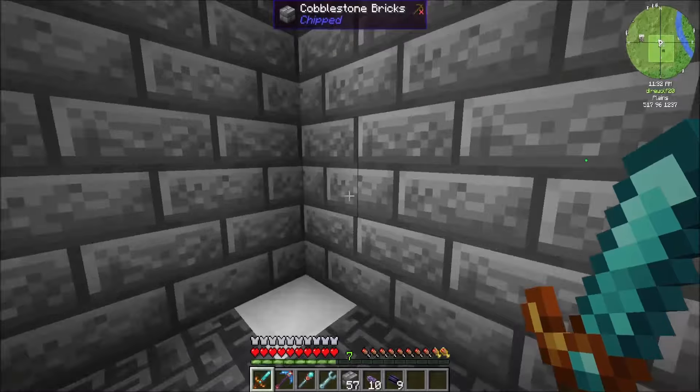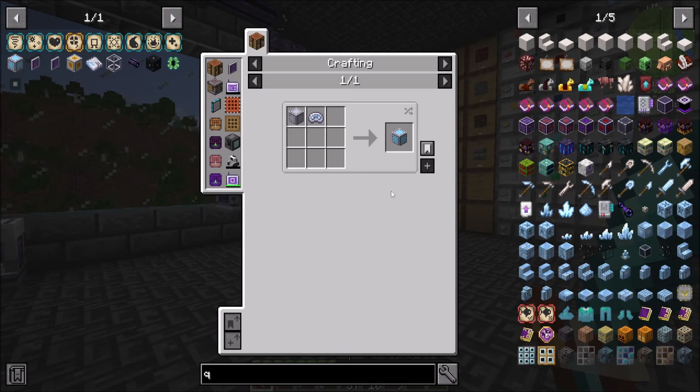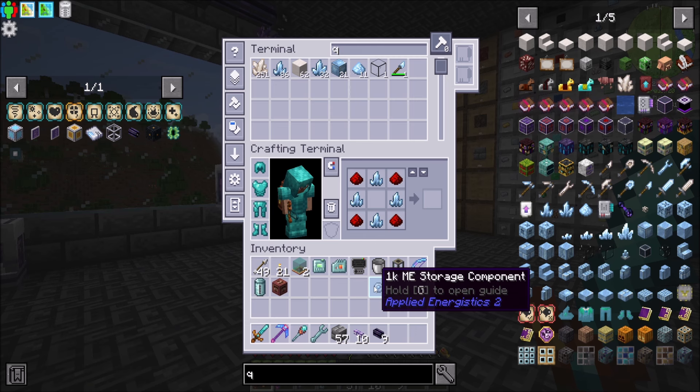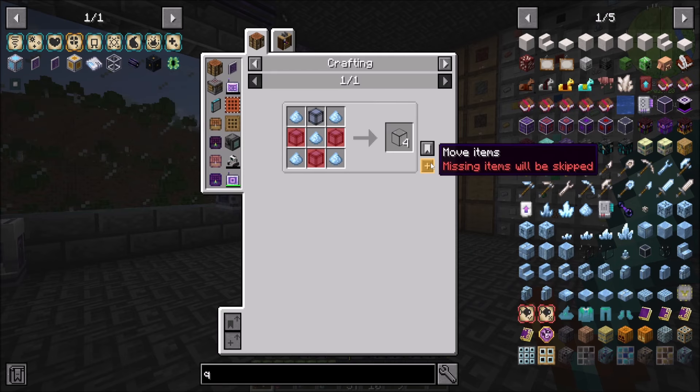Let's talk about autocrafting. In order to autocraft, we're gonna need crafting storage. Crafting storage allows you to autocraft a certain number of things — every autocraft operation takes up a certain amount of memory in the AE system, and if you don't have any crafting storage, you can't autocraft. Each autocrafting operation uses up one unit while it's running, so if you want to autocraft two different things at the same time you need two of these. A 4K is a good entry point for basic things, but more complex recipes need more memory. We'll start with two of them.